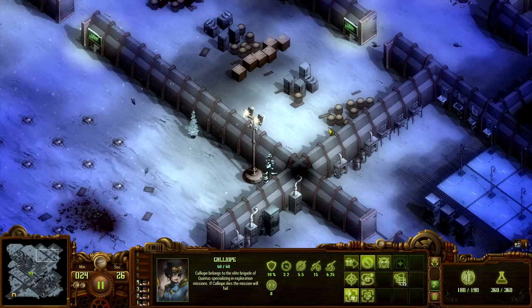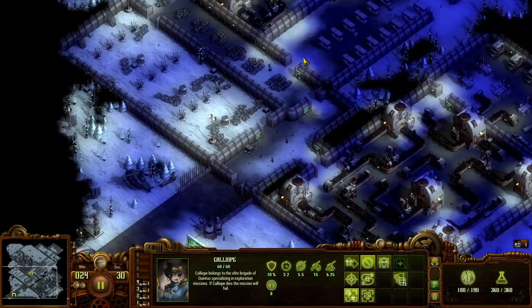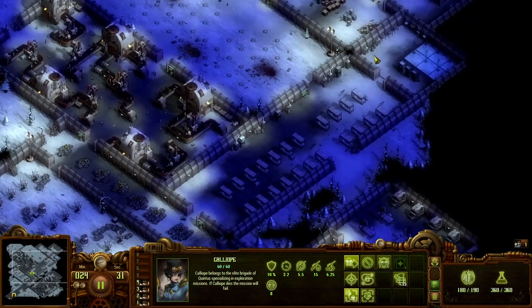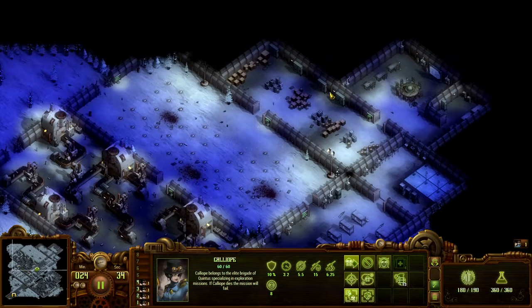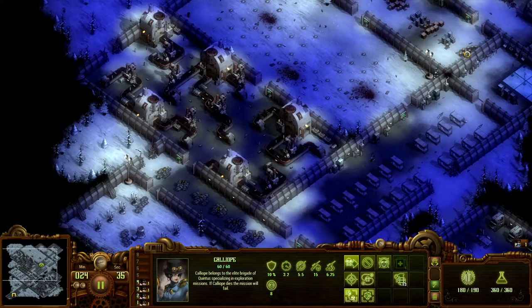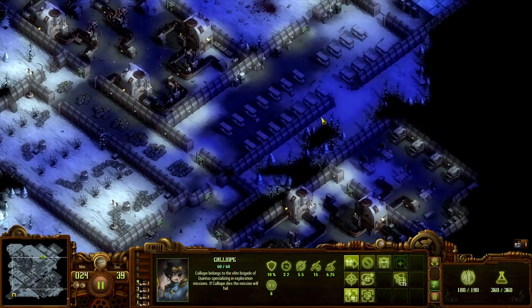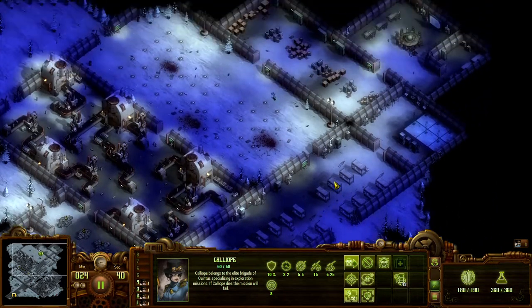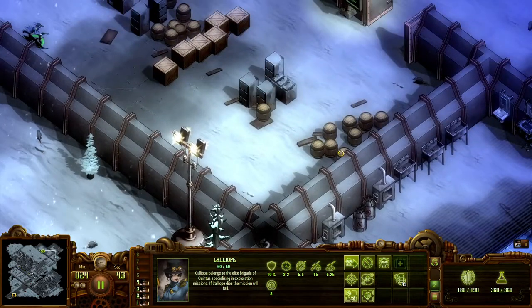Then I found this at the corner. I just had to run back here so I have turrets protecting me. If ever I'm researching and zombies arrive — this game is good at putting certain items you can click or find in the corner, or in a really small space on the corner. You have to zoom in to do it.